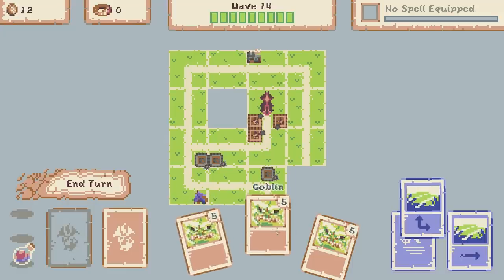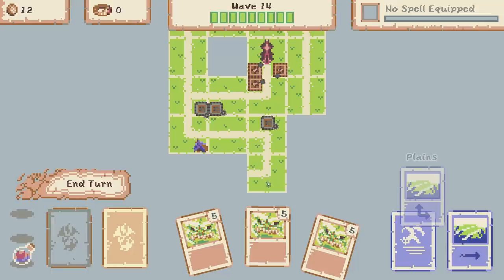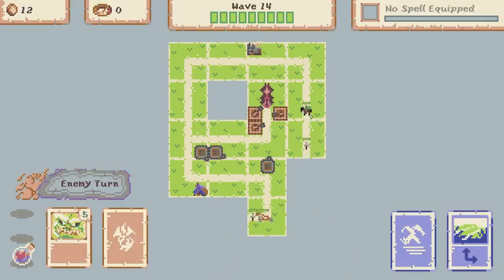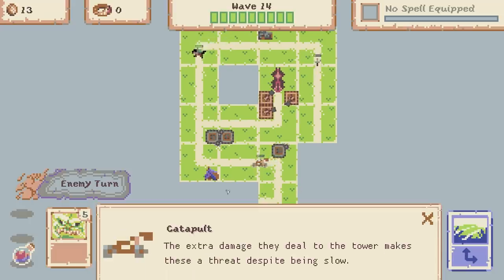We've pulled three goblin cards - not ideal. So I think I'll save the money and shove this corner in. Let's end our turn. Oh look at this - a ranger! Advanced cavalry that is even faster and stronger than a knight. And then also down the bottom we have a catapult - the extra damage they deal to the tower makes these a threat despite being slow.